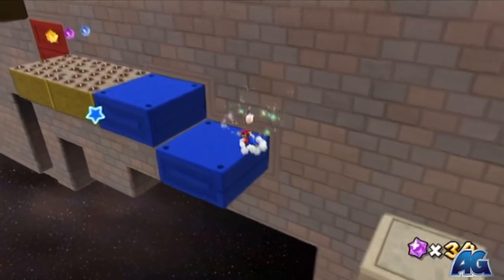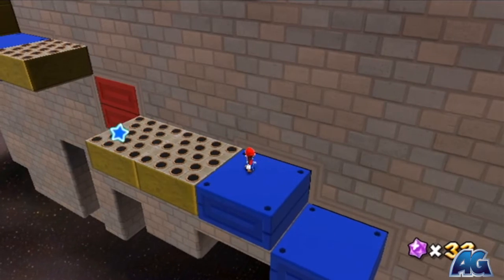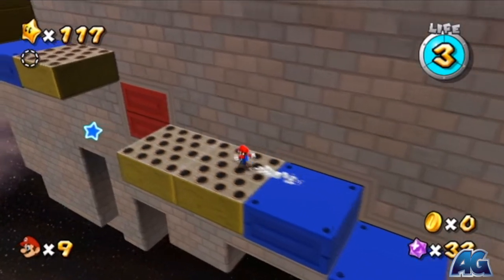Make those blue blocks go in so that when you spin after that jump you're going to be able to do a spin in midair, pull the blocks out and make the jump — because if not you won't make the length of the jump.